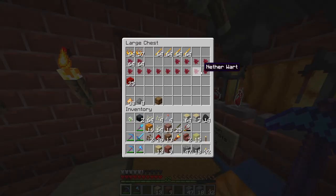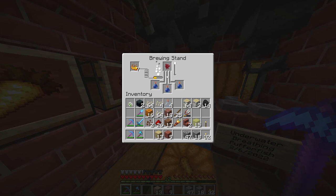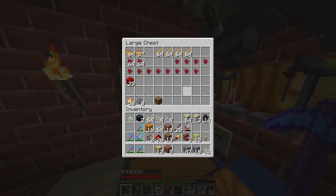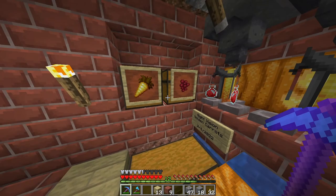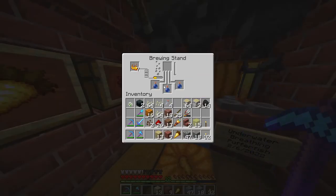Then take a piece of nether wart and stick it up inside the brewing stand and let it cook. Once the nether wart goes through, you use a golden carrot — not a regular carrot, a golden carrot. Now you have awkward potions, which is basically the start of every single potion. That's why I have the nether wart farm so close.